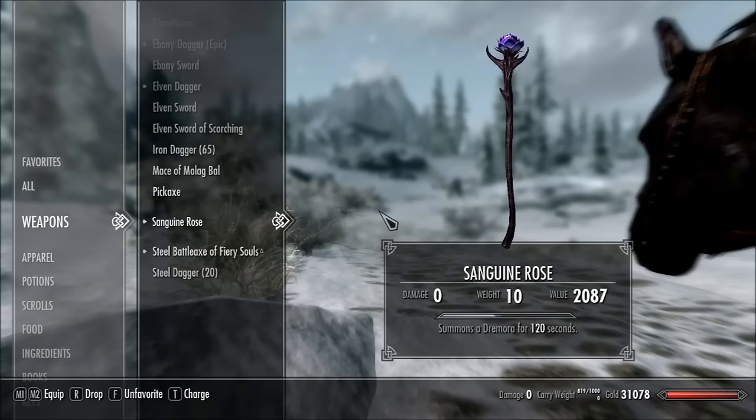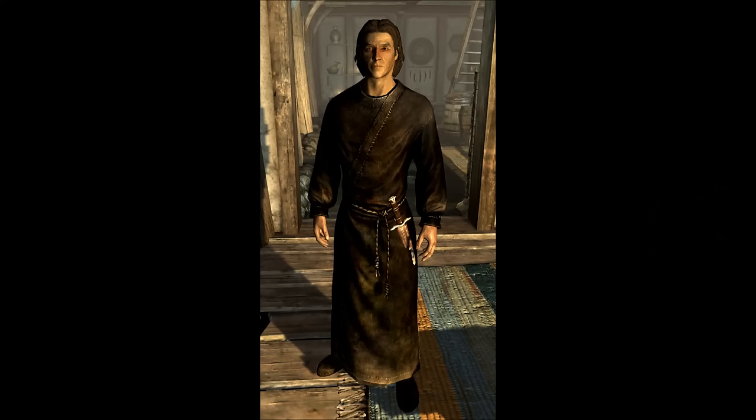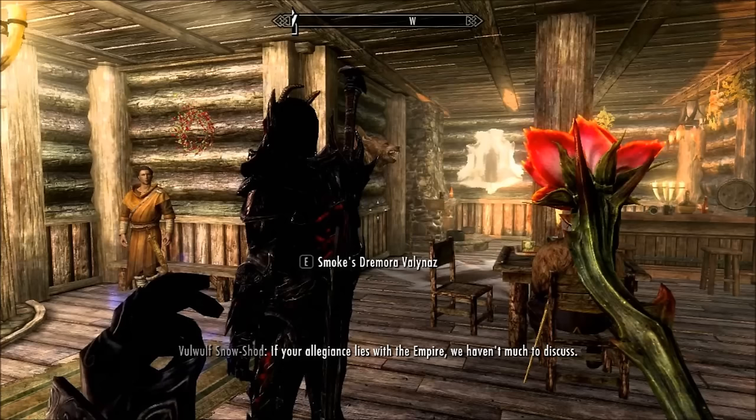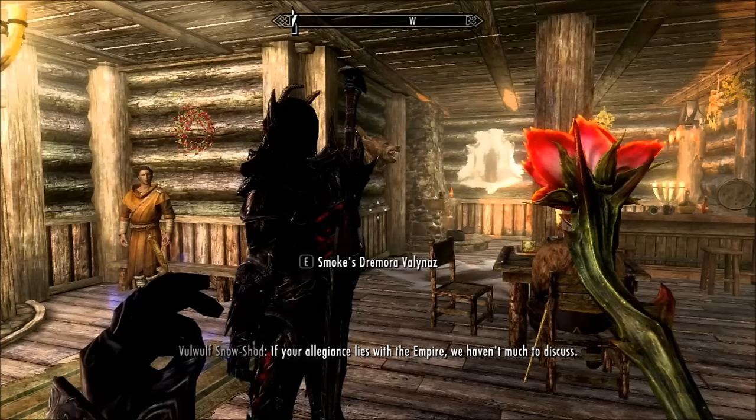Next up we have the Sanguine Rose, which you get during the quest A Night to Remember. You pick it up from Sam Guevenne in any tavern once you reach level 14. He'll challenge you to a drinking contest, you'll pass out, and wake up in a Temple of Dibella that you have to clean up. At the end of the quest you find out that Sam was actually Sanguine, the Daedric Prince, and you get this staff. Since it's a staff, it's one-handed so your other hand is free. It will summon a Dremora whose strength scales with your level, for 120 seconds to help you fight.